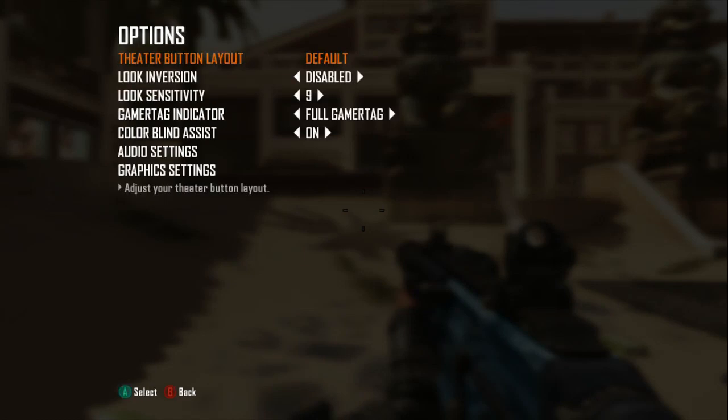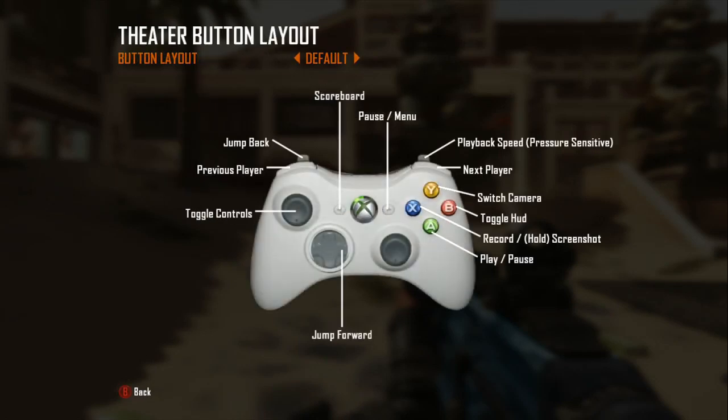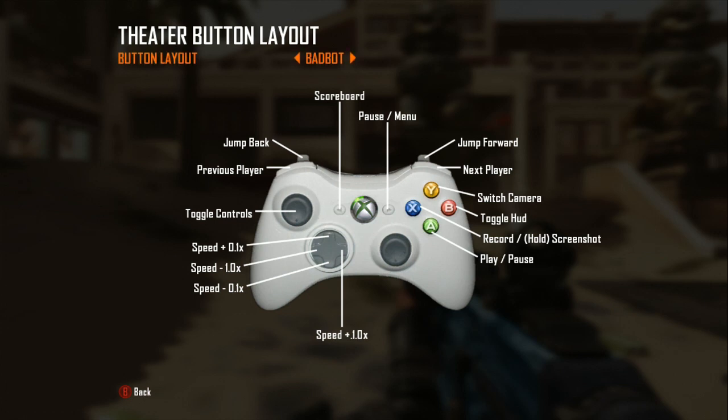The first thing you want to do before recording is go to your options and check your theater button layout. If it says default, select it, go to the left, and choose 'bumper buttons.' What this does is change the settings back to how it was in Modern Warfare 3, because Treyarch decided to change theater mode in Black Ops 2. On default, you have to hold down the trigger to apply pressure — a little for slowness and a lot for fastness — and you just don't want to do that.